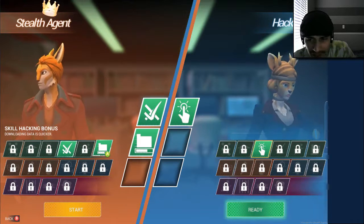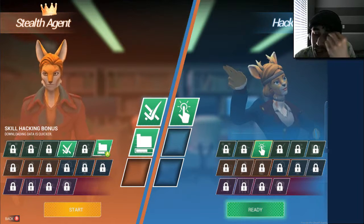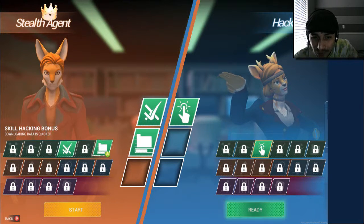That means you have to get captured first. Wait — the mini game to set your partner free is easier. You just mash — well, if you're on a controller, X, and if you're on keyboard, R. You just mash the button. Well, how's that hard?